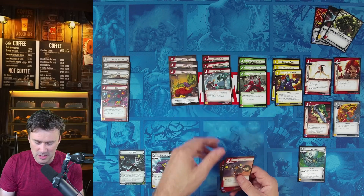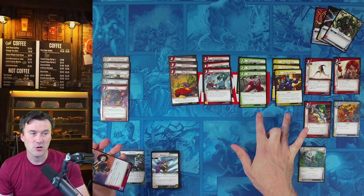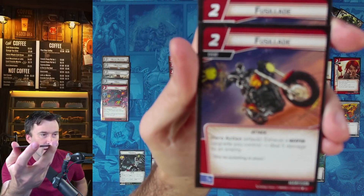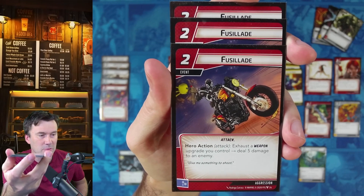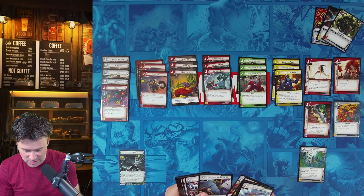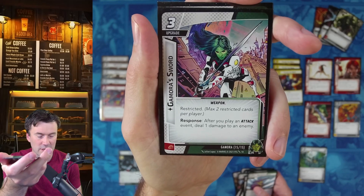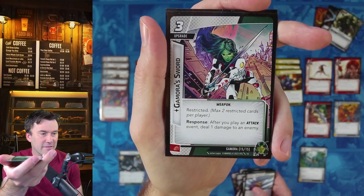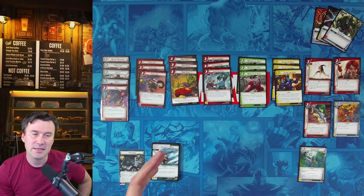Now let's talk about the events — it's going to be a very event-heavy deck focusing on Aggression, plus six cards from Protection and Justice, three each. I use Fuselade a lot — you exhaust a weapon upgrade you control to deal five damage to an enemy. We have God Slayer in the deck, which generally exhausts, but the one that doesn't is Gamora's Sword. After you play an attack event, deal one damage to an enemy, and then exhaust the sword to trigger Fuselade.